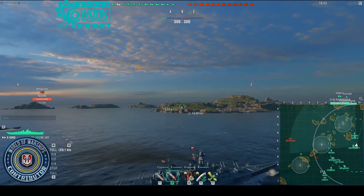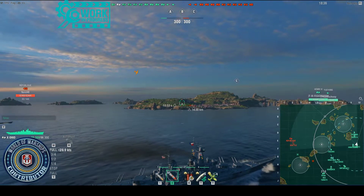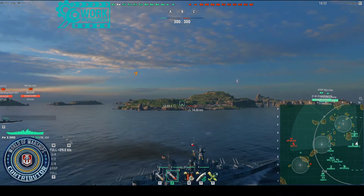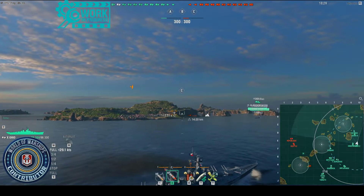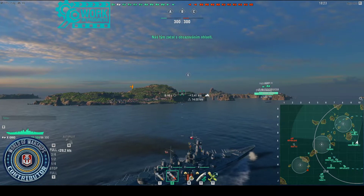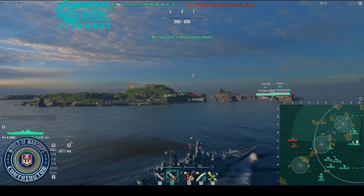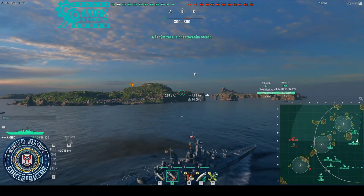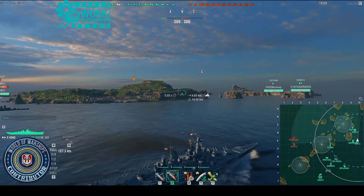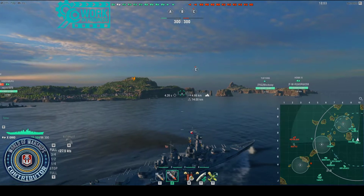This C flank is quite good — you can fire very well here. You can even shoot while unspotted. Ohio versus Montana: Montana has 12 guns, Ohio has 8 guns. You have a bigger caliber but 4 fewer guns, and sometimes that's missed. However, the AP damage of 15,750 is absolutely fantastic, and if you catch a broadside cruiser, two or three shells are enough to kill it.